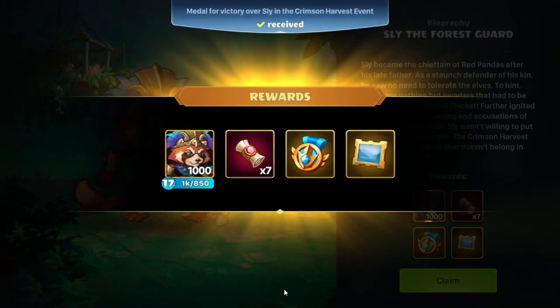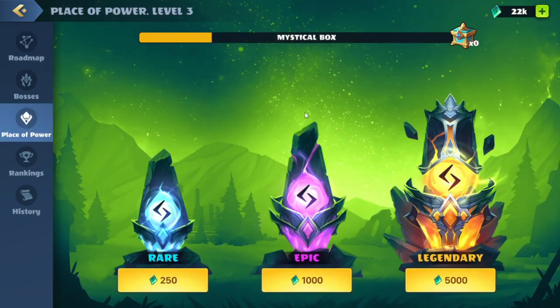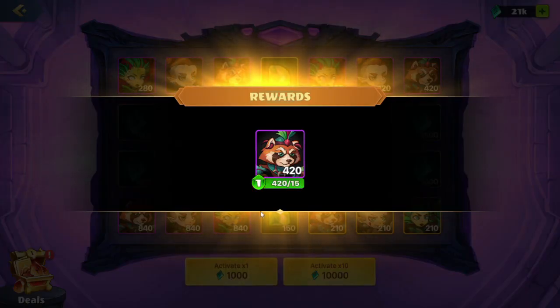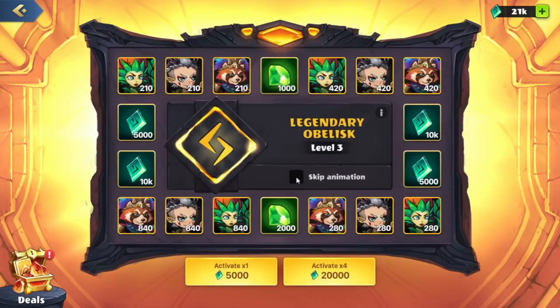We'll grab our rewards — and we did get the medal. At this point we're going to spend the remaining runes to finish up the world event. We'll head back to the place of power. Normally we'd spend on the legendaries, but in this case we'll go over to the epic obelisk because we still need the epic hero. We'll spend one at a time until we get them — and there we go, we have them now. We'll head back to the legendary obelisk and start spending some more runes.